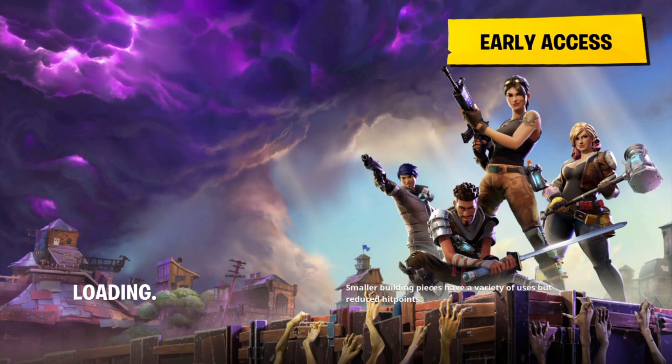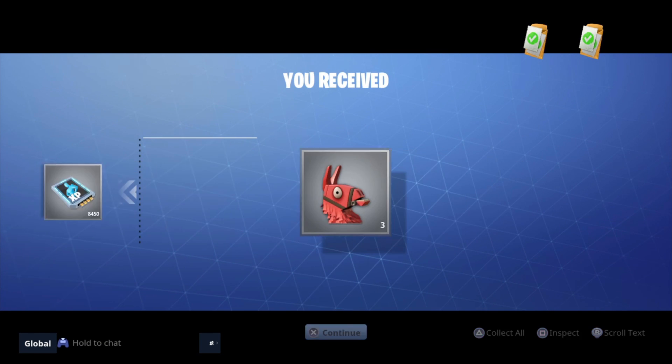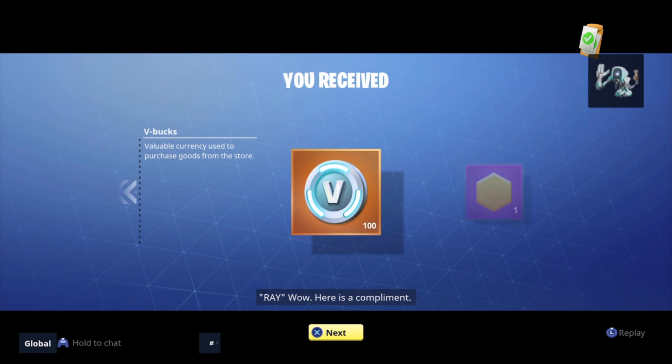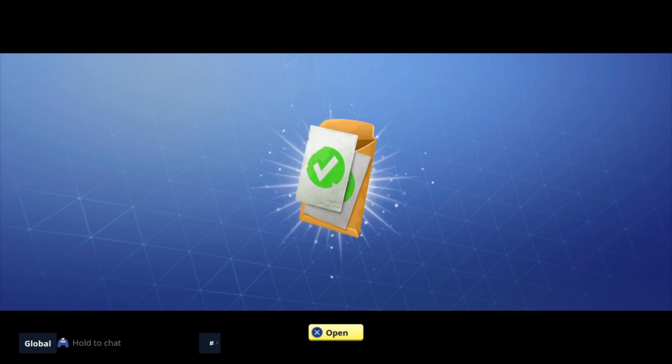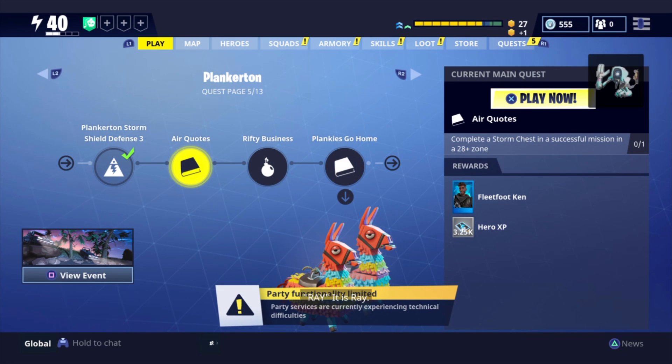Smaller building pieces have a variety of uses but reduced hit points — makes sense. Level 4 loot, hero XP mini reward levels — I'll take that for the seasonal gold. I'm running a little bit low. I think I have like 500 V-Bucks. We'll always take V-Bucks. Stage 8, 50 more V-Bucks — so we got 150 V-Bucks total from that. Now I'm on the Storm Chest mission — a successful mission in a 28-plus zone. I'll also make a video on Storm Chest in the future.